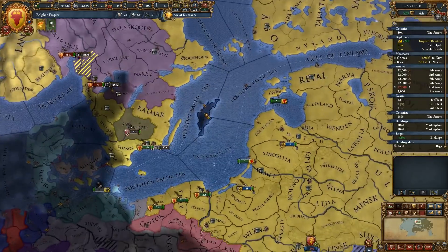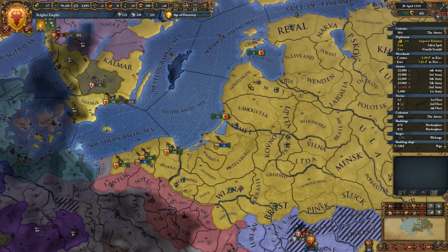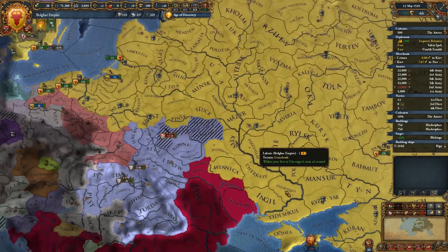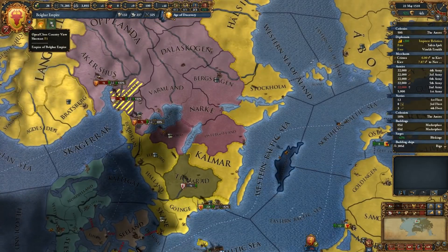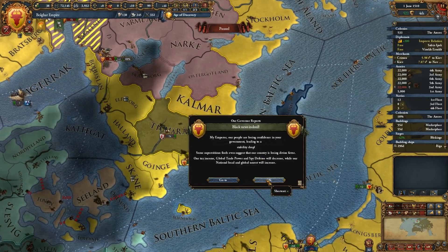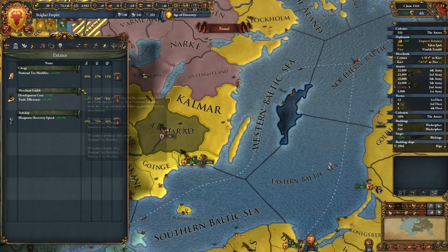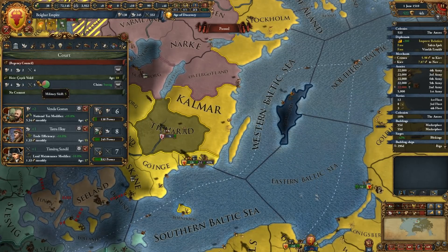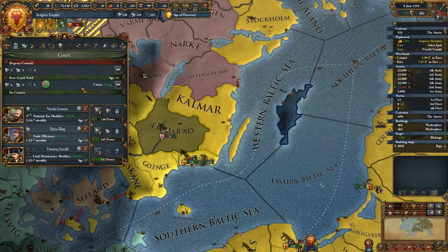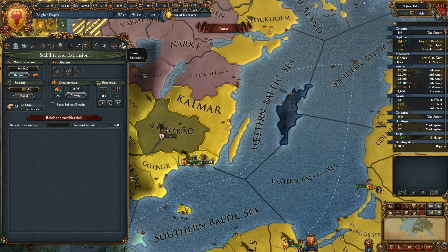We're making money, so we'll just build those ships. It'd be nice to have them down in the Crimean trade node, but it may not be practical until we have a larger naval force limit. Another stability drop — regency! I thought we had an heir — we do have an heir, but he's only 10. We have a 2/2/4 regency council. Fine — get that stability point back.